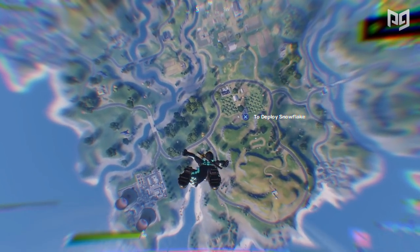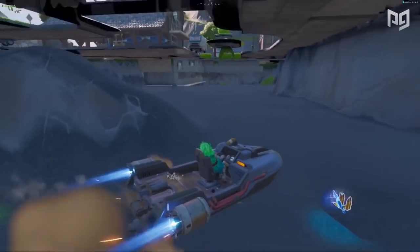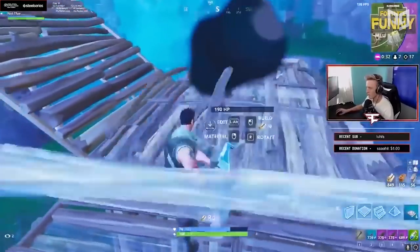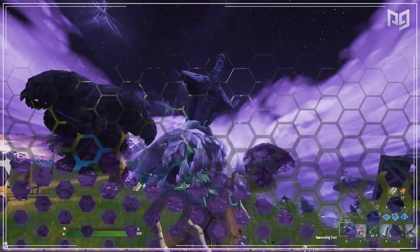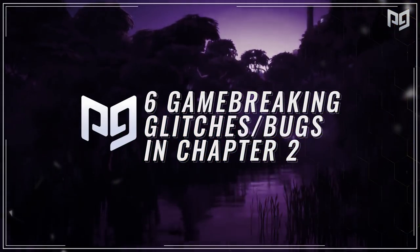When it comes to video games, bugs and glitches are inevitable, especially in a game like Fortnite where things are continually being changed. Sometimes we won't know about them for months until they get discovered. Most only have a minor effect, but some are so significant they can have a considerable impact on the outcome of our games. My name is Dan and these are six of the most game-breaking and impactful glitches plaguing Fortnite Chapter 2.